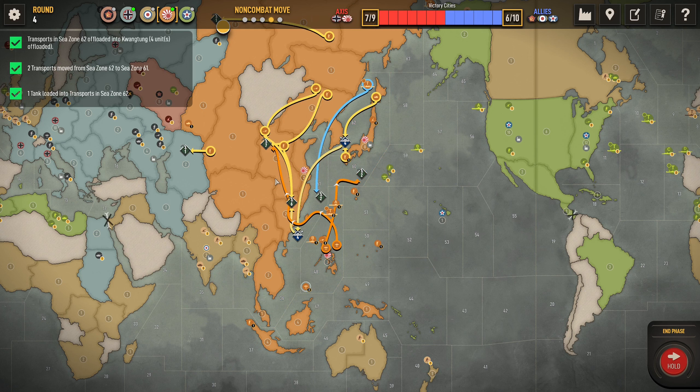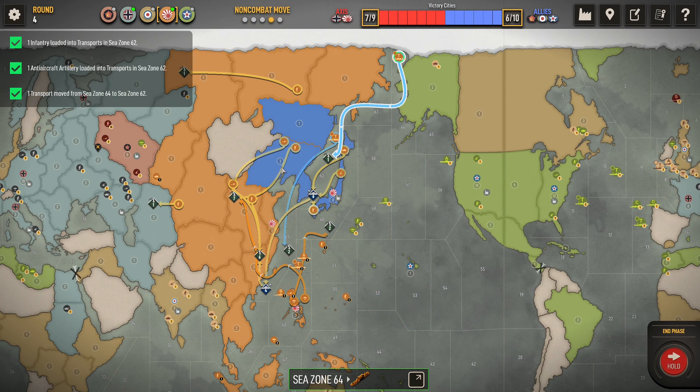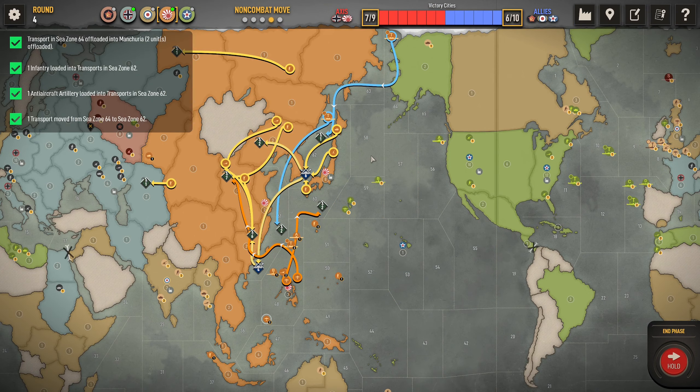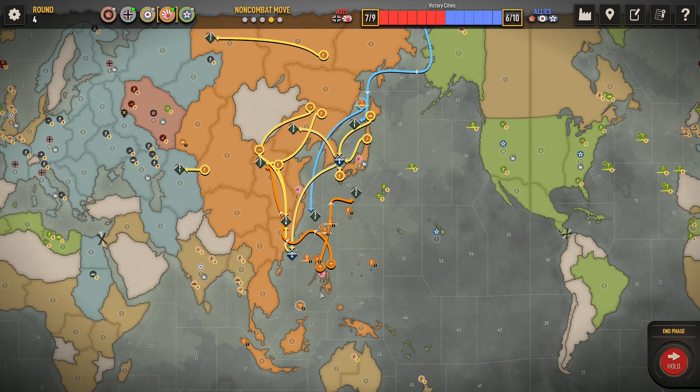They can't get far. I'm willing to sacrifice Malaya and Thailand — a tank can blitz down there, that's fine. Because we'll be pushing hard against this in a second so we'll get that back eventually. We can go through with these transports and just capture that as well — not a problem. He capped Alaska as well, which was expected but a bit of a shame. Okay, I think we're good to go.